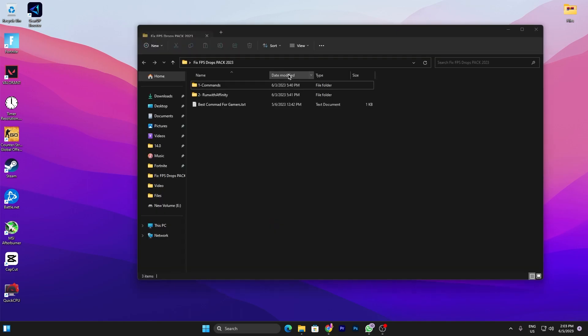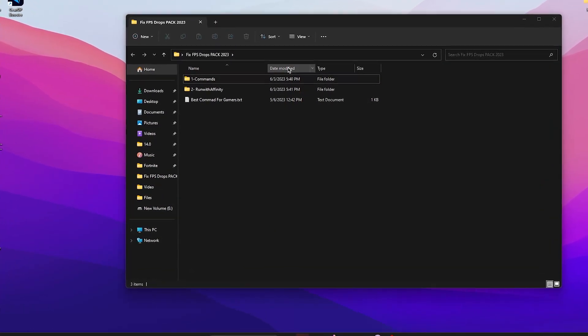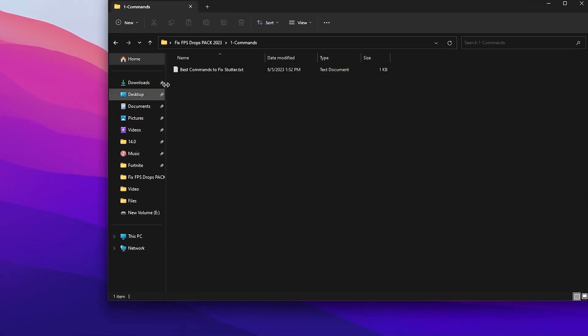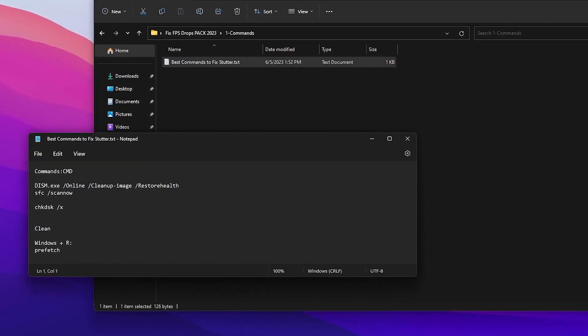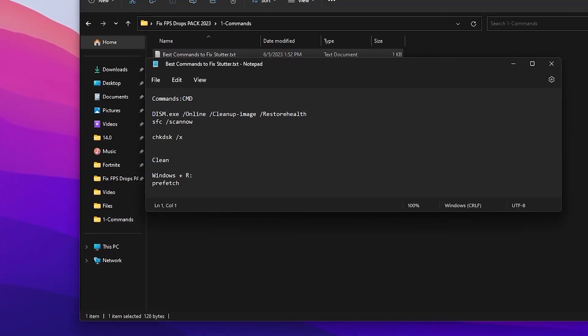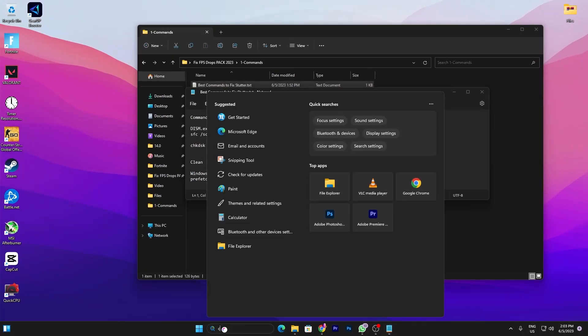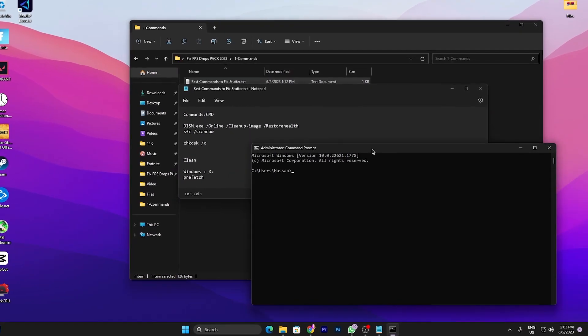Once you've downloaded the pack, double-tap to open the folder. Inside you'll find a 'Command' folder, a 'Run with Affinity' tool, and some best commands for gamers. Open the 'Command' folder, then open the 'Best Commands to Fix' status text file. Inside you'll find CMD commands and cleanup commands. Go to Windows Search, search for CMD, and make sure to run it as Administrator.